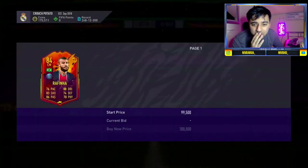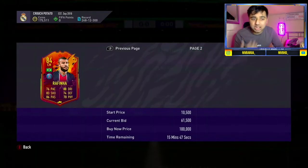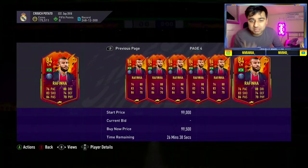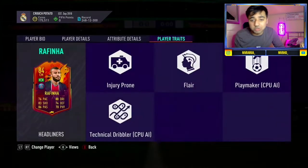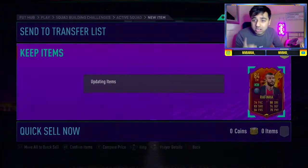Rafinha — obviously I'm going to take him. What's he worth? Nearly 100k, that's actually pretty good value. He's got 76 pace, 88 dribbling, 83 shooting, 86 passing, 74 defending, 75 physical — that's alright actually. It could have been so much worse. I've seen so many stinkers from these packs, and we'll take a Rafinha — really really good pull there.